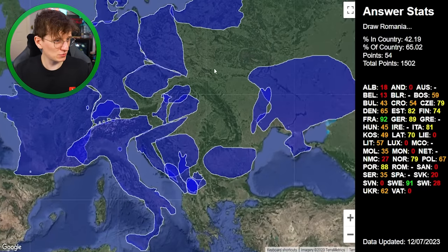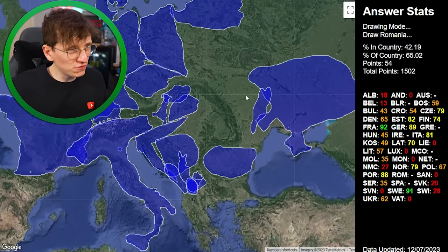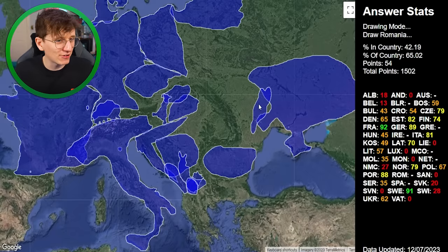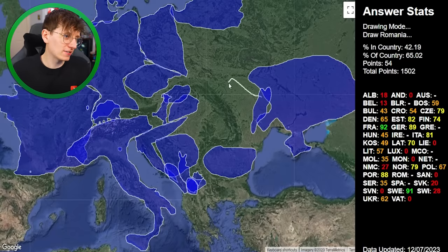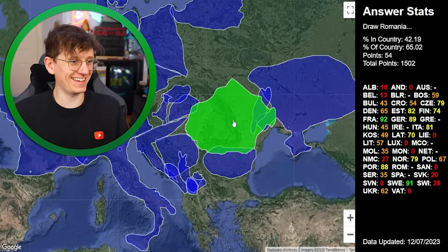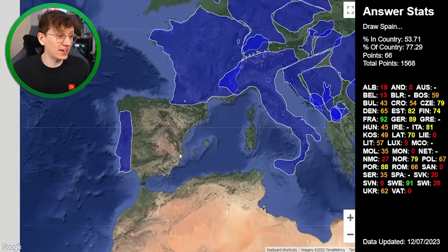Romania — a big country somewhere around here. It's the country that looks like a fish, but I can't remember which direction the fish is looking. I think this game is more about land area than shape. I think it's definitely smaller than Ukraine and works its way around here. 66 points — okay.